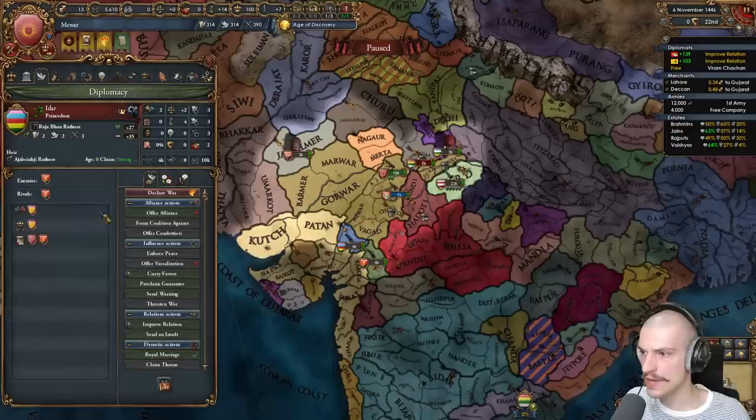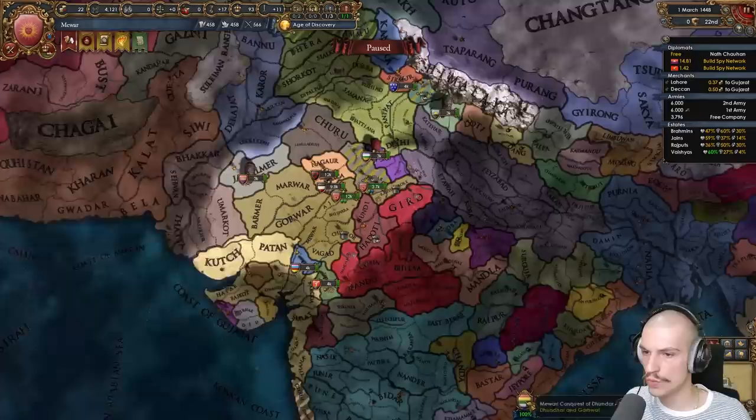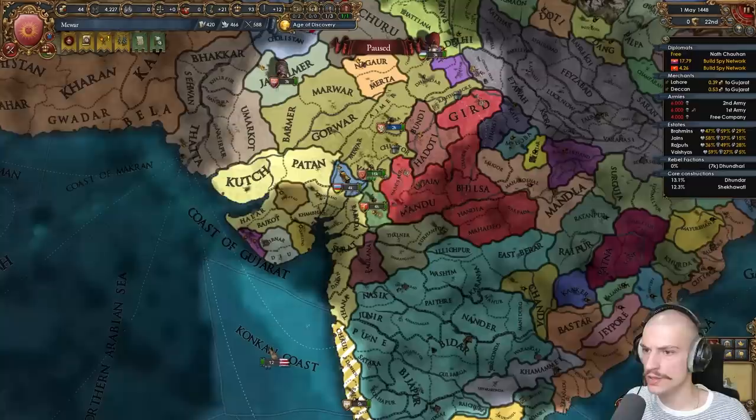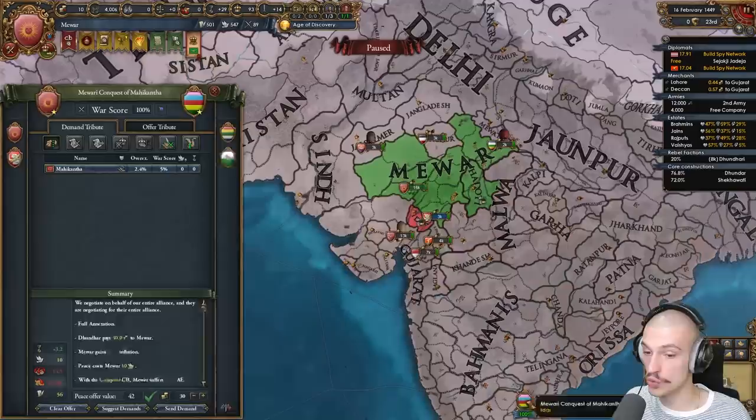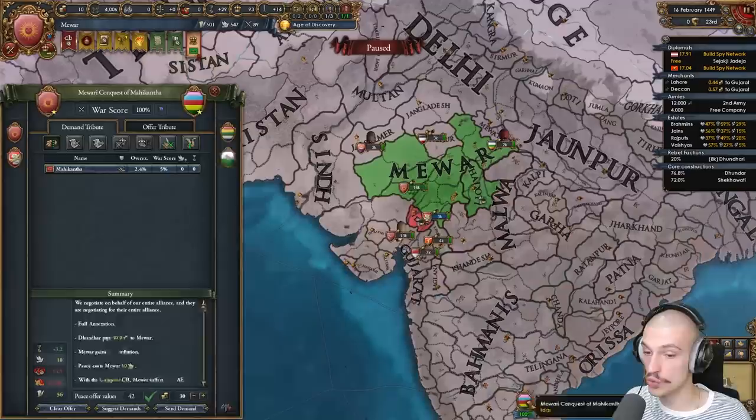First war is versus Doondar — no need to co-belligerent Garwald, they're too far away. I'll immediately start spying on Idar. Meanwhile I'll royal marry Vijianagar and ally them once my war is over. War's done, full annexing Doondar. Now I'll ally Vijianagar and start the next war immediately by declaring on Idar.